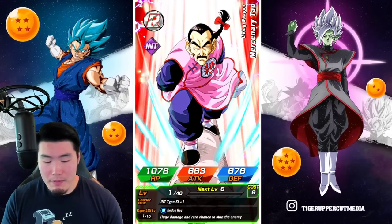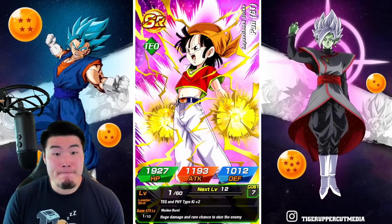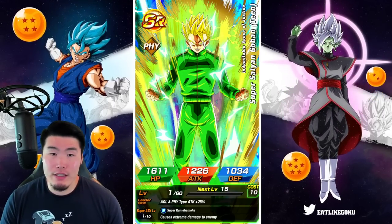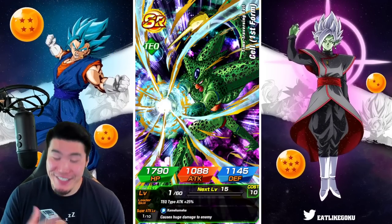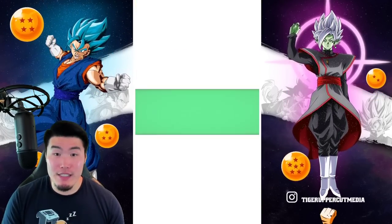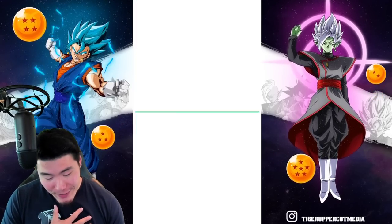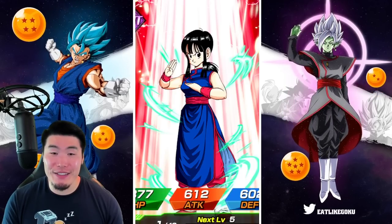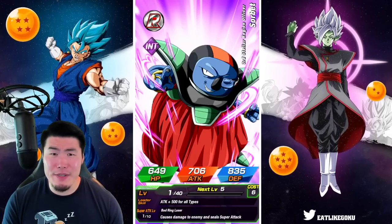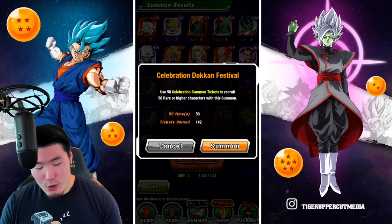He might not be the best to some people. Some people think that the Goku is better, which I can't necessarily deny. I feel like the Goku actually is the more useful unit because of his revival, because of his guard, his defense. Oh, we got a Videl. Yes, I do need Videl! She's only at 79%, I think. So that's my third dupe. That's amazing.